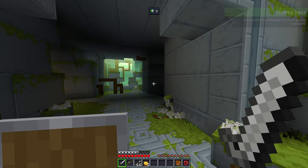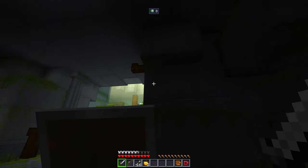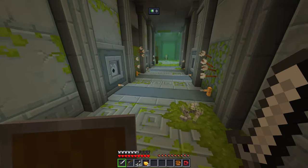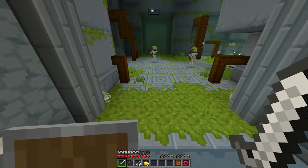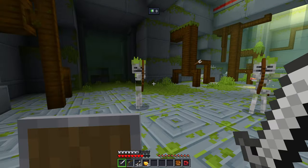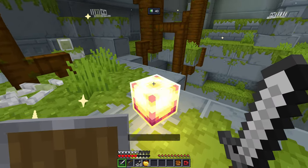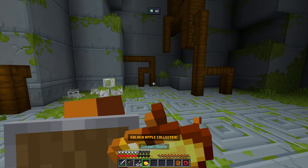Trying to see if there's any secret stuff — doesn't look like it though. We do have a bow and arrow as well, and golden apples to keep our health up. I don't think we're allowed to go that way but that's fine. Try to avoid these traps obviously.